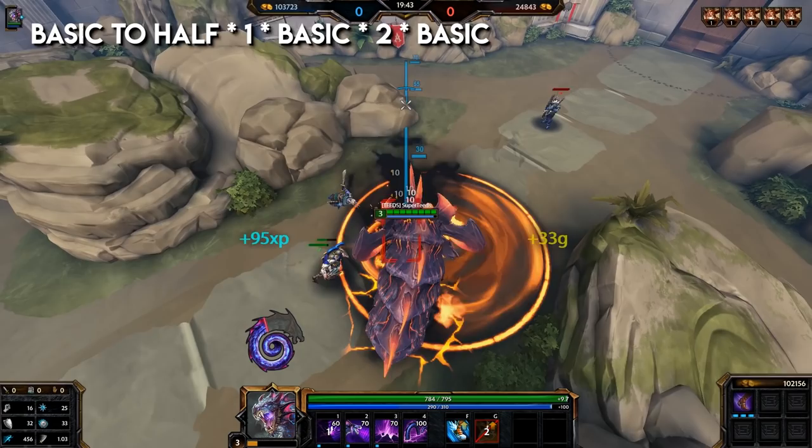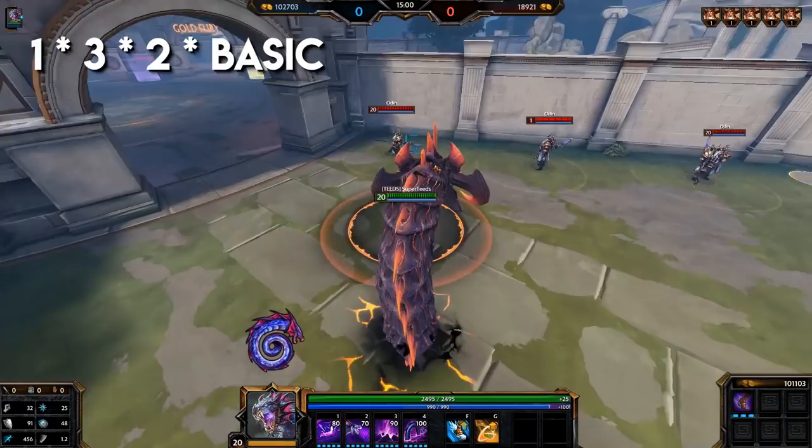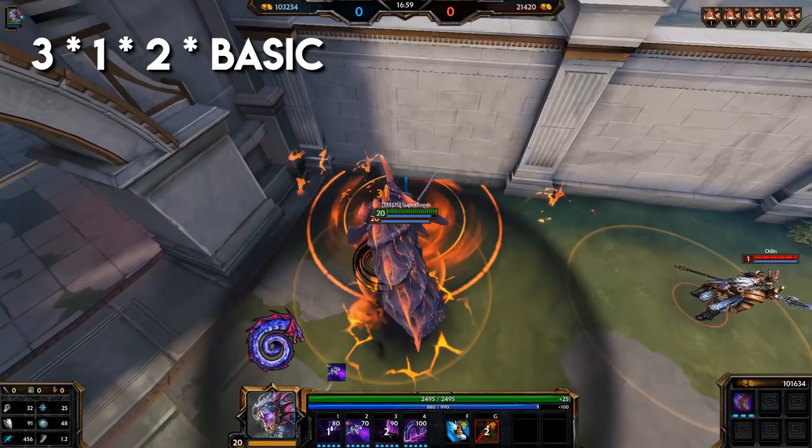His main early combo: basic to half, one, basic to half, two, basic. This combo will help you clear and box other enemies early game. Other combos: one, three, two, basic. Or: three, one, two, basic.